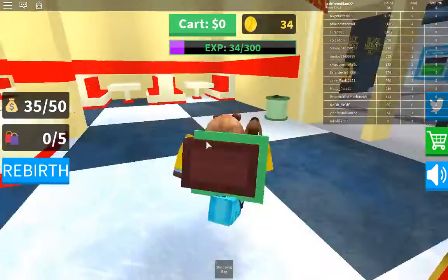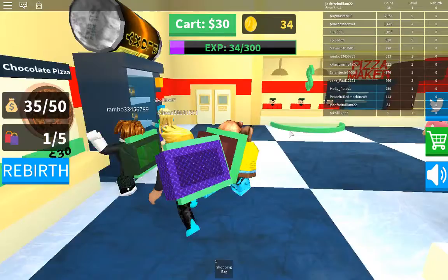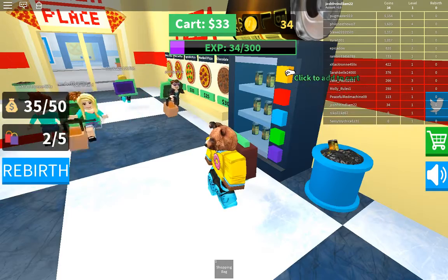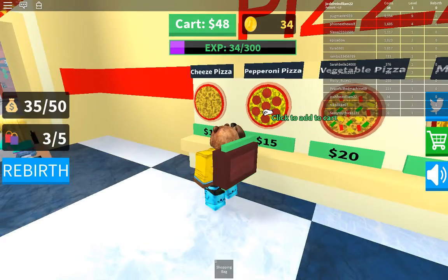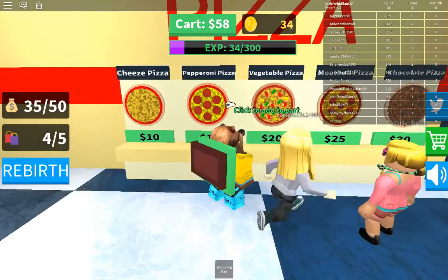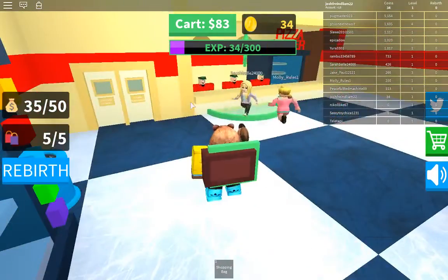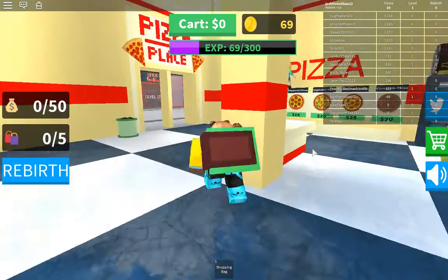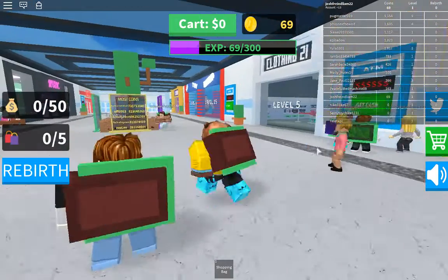There we go. That gave me XP. Let's go for a chocolate pizza, let's grab a Bloxy Cola, let's go for a pepperoni pizza, a cheese pizza. You can go and get money by using the ATM, and once you earn levels, you can go and shop at other stores and stuff.